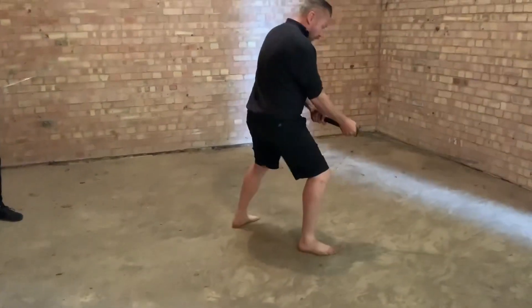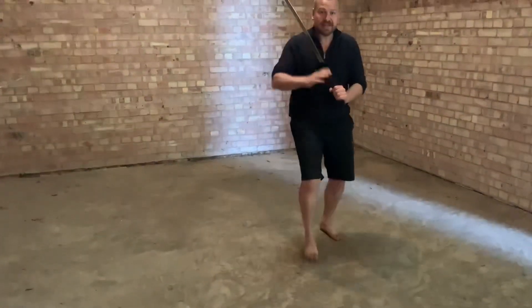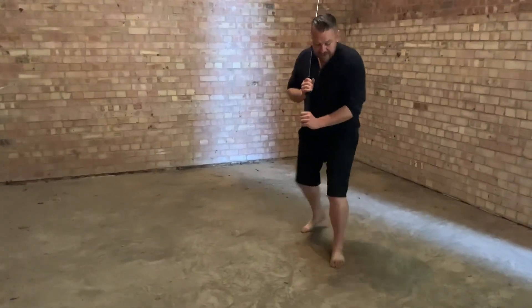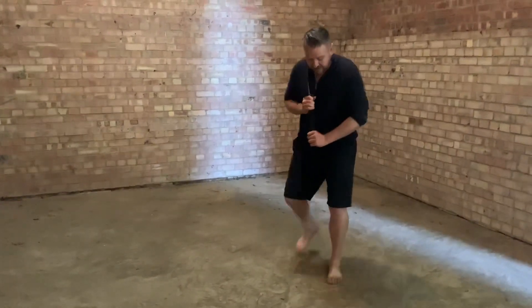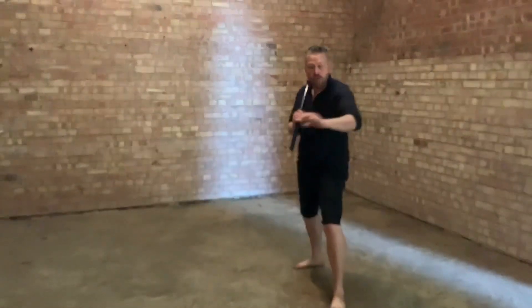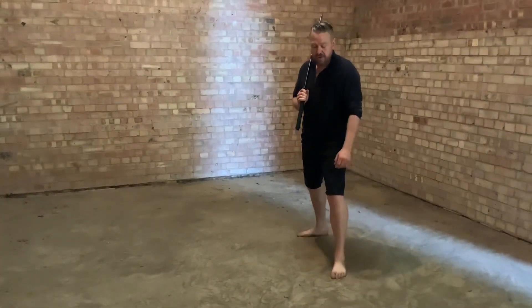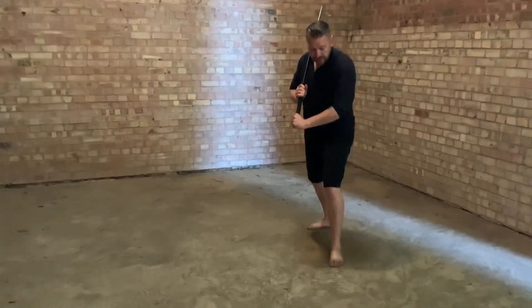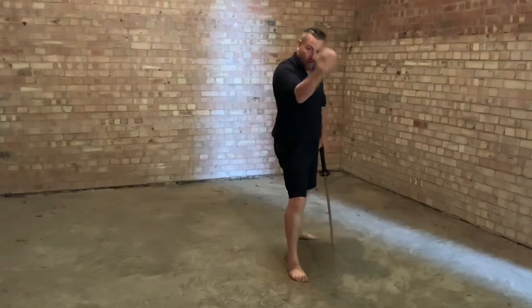That's it, we swap. So the centre line is here — the centre line is here — and what I'm doing is I'm swapping to this. I'm swapping my legs: one, two, one, two. What I do with the tobiali — that's it. You can see Kuroda Sensei do this a lot, but it's simply a swap, and then you come down in kesagiri, and then you're off the centre line.